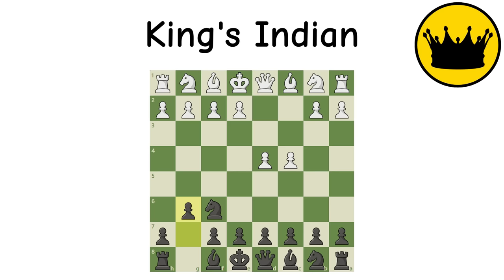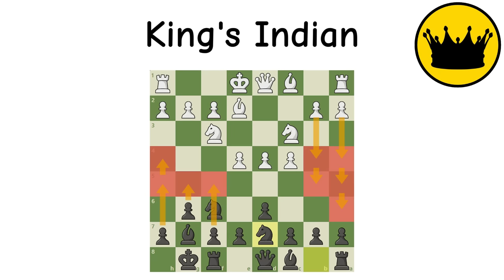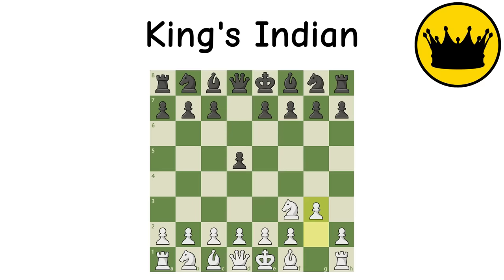King's Indian Defense: A fighting weapon, this opening involves a quick fianchetto of the bishop and uniquely pressuring the center. What ensues is almost certainly a tough, game-long battle where black will attack the kingside and white the queenside, and whoever breaks in first will probably win the game. There is also the King's Indian Attack, which is simply the reversed version for the white side.